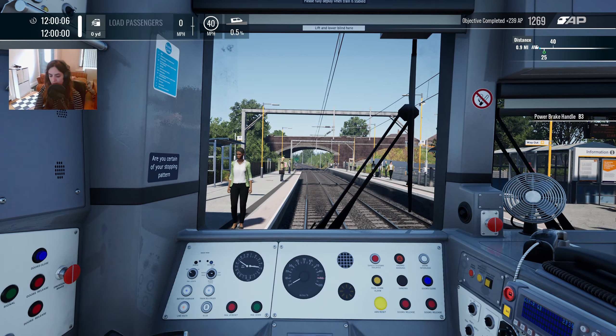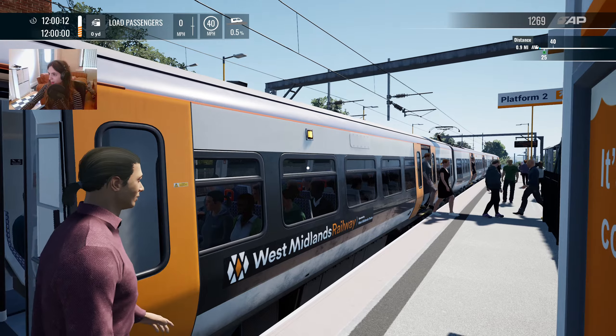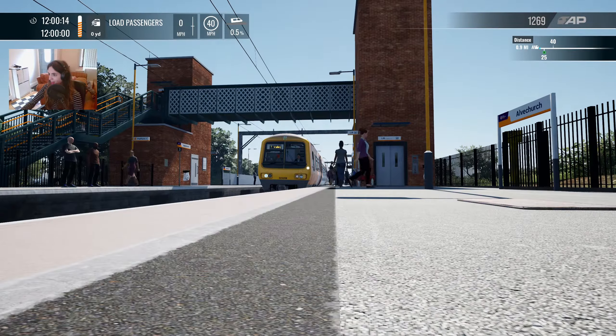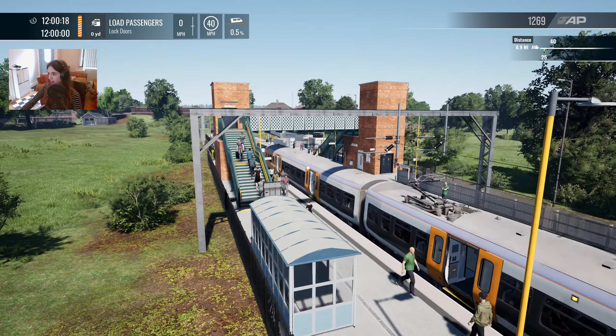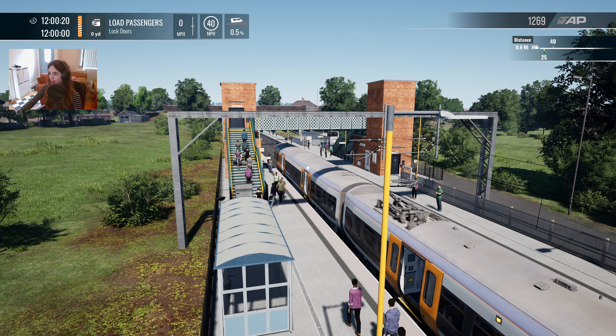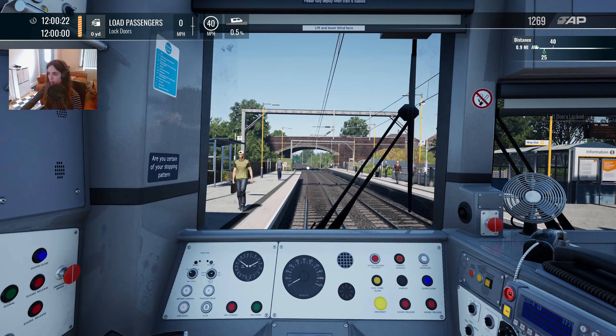Left doors are open. Camera's glitching so much. That's better. Let's lock those doors. We've got a 25 coming out of the station, so need to be careful of that.